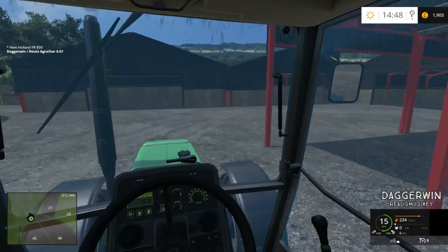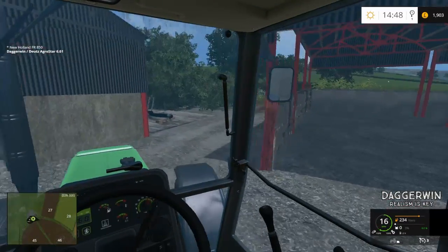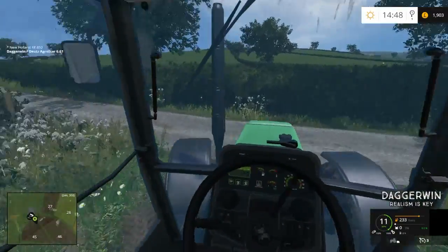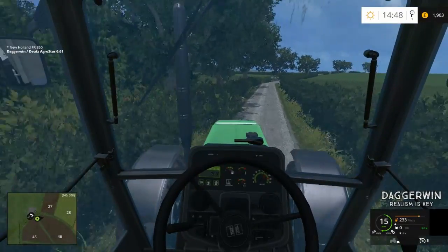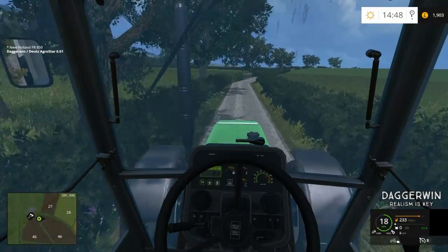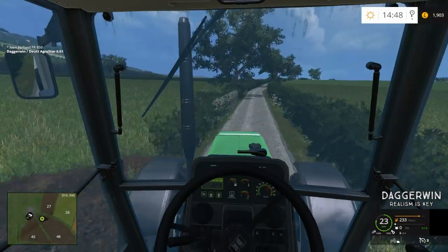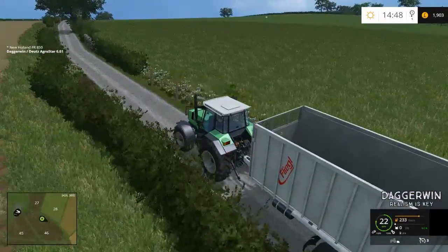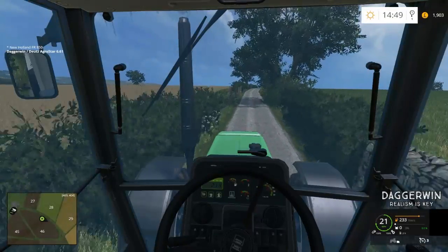Now we'd better take this tractor back - it made it all the way here. We've just tipped a load. I would imagine we'll pass the New Holland on the way back, because for some reason it always wants to drive the course prior to actually going to the harvester. Even when you set the automatic search or the actual manual search for the harvester, it still seems to do it. I really do not know why it does that. But not to worry, we'll get this one going - this one can start to follow the harvester around.